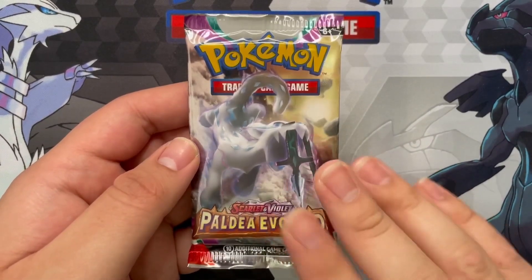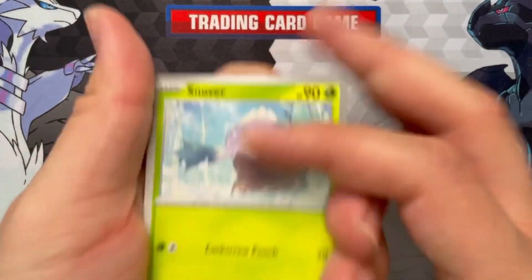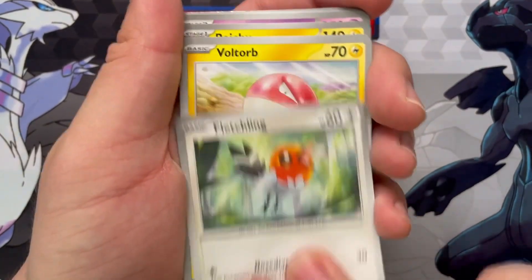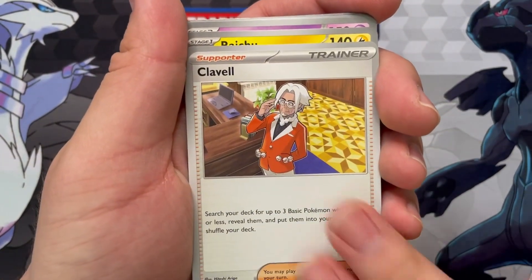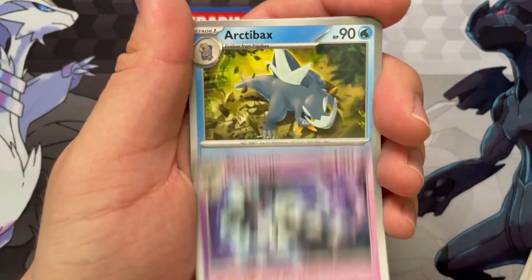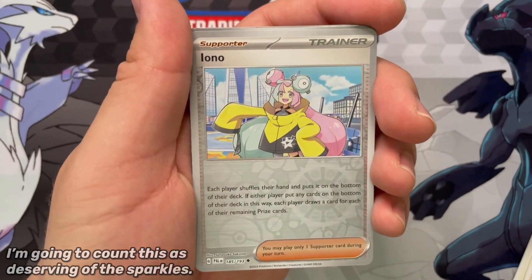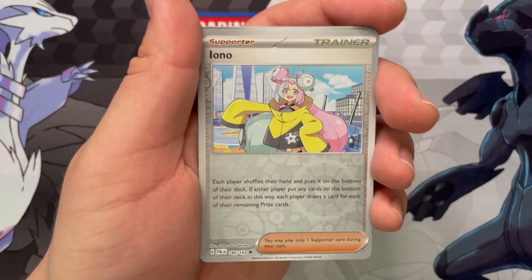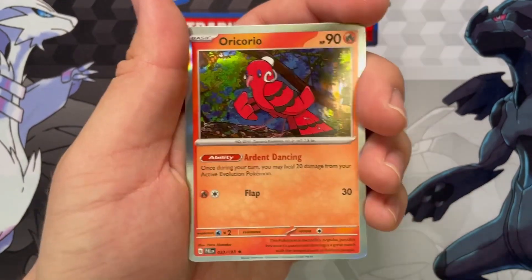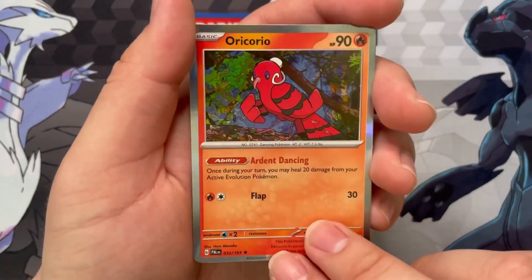We're going to need some likes for that last pack - magic! Snover with a Fletchling, a Voltorb. Clavel, I need Iono though. Raichu. Gothitelle, Arctibax, Duraludon of Arctibax, a Reverse - oh, whoa, hey, look, there we go - a Reverse Iono! Oh wait, very very nice. A Reverse Bombirdier, and... man, I got Oricorio trolled.